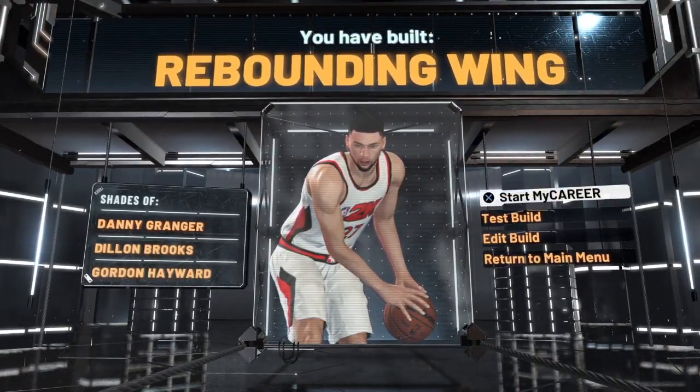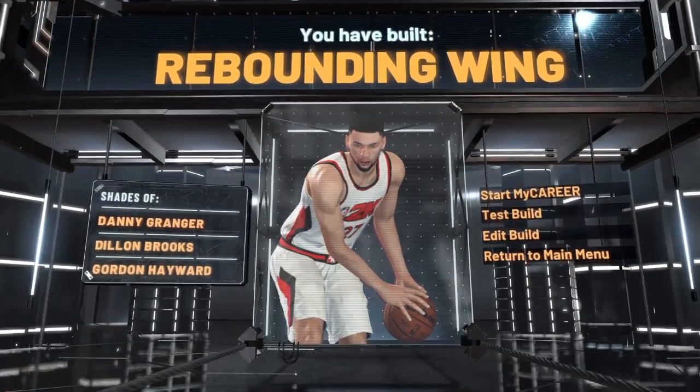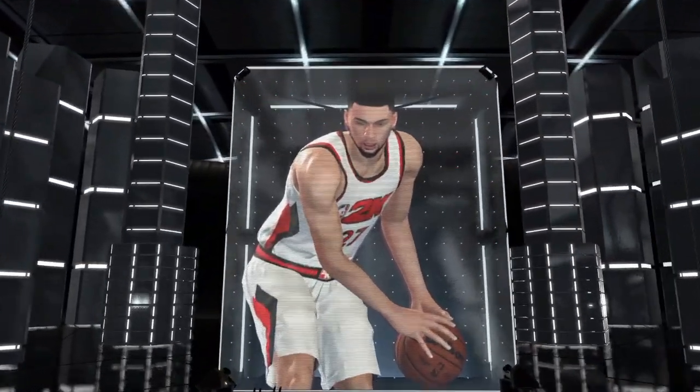We do have a rebounding wing. We got Danny Granger, Dillon Brooks, and Gordon Hayward. We're going to go ahead and test this build out real quick and get you guys out of here.